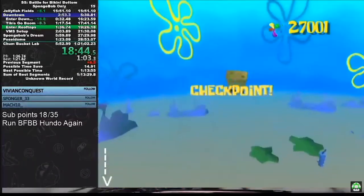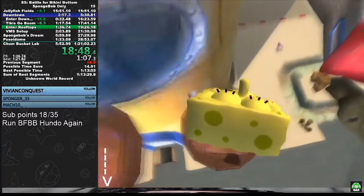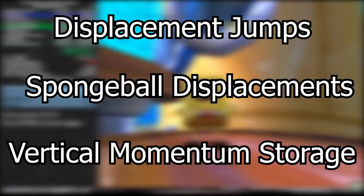Ever wondered how we literally leap to the skies in Switchless runs? Wonder no more, as today we'll be teaching you about the wonders of displacement jumps, sponge ball displacements, and vertical momentum storage.